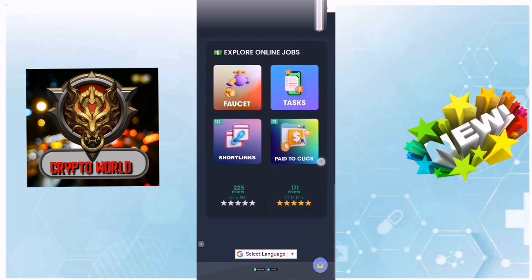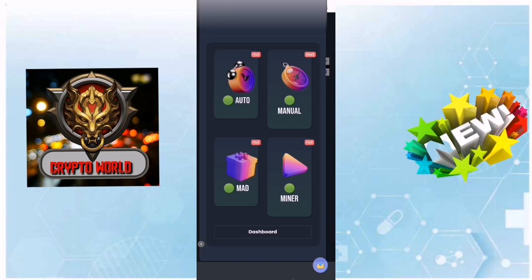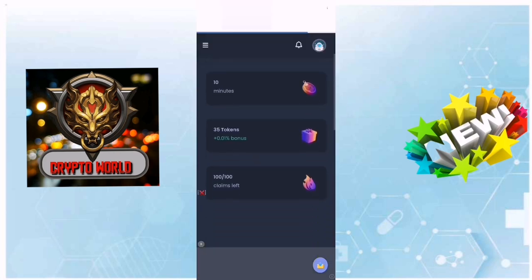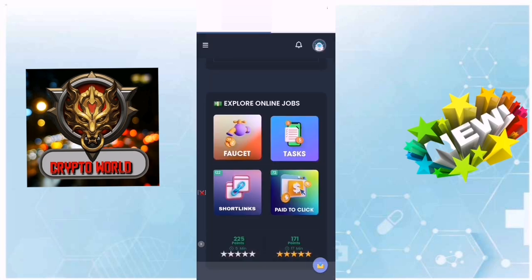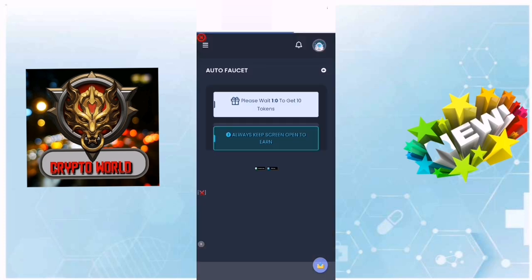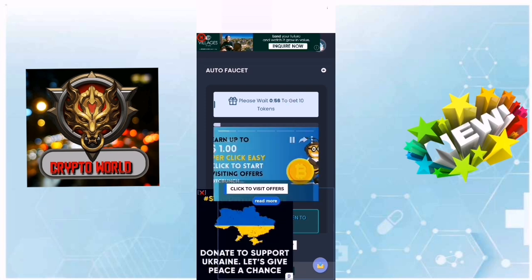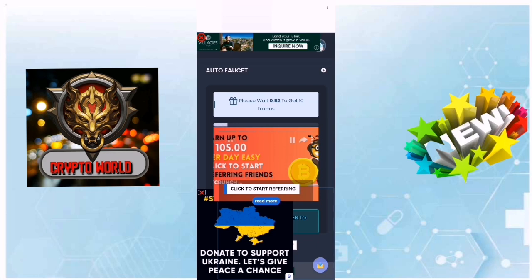This is the home page after registration from the link in the description. You will get this home page. There is a faucet, there is an auto faucet — the manual one is every 10 minutes. The auto faucet gives 10 tokens every one minute when using the auto script.